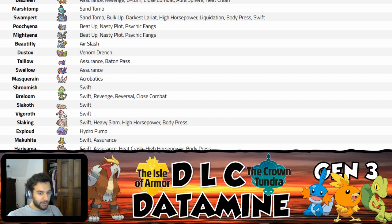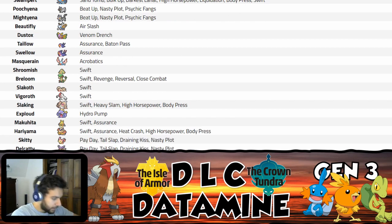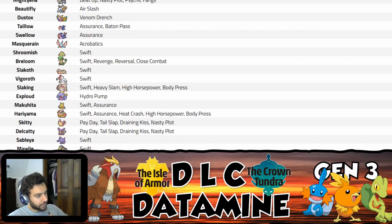With Exploud, the only other moves you ever clicked besides Boomburst were Fire Blast or Focus Blast to hit Steel types. Hydro Pump is maybe niche-useful but probably not that big. Hariyama gets some nice moves here — it already had Earthquake, so Body Press probably isn't that useful since its Defense is really low and you already have a high Attack stat with Close Combat. Heat Crash I guess hits Bug types, though it already had Fire Punch.